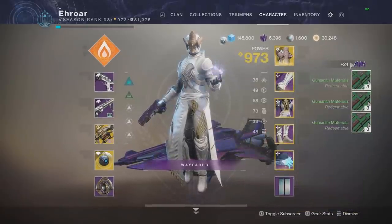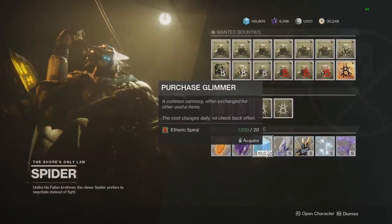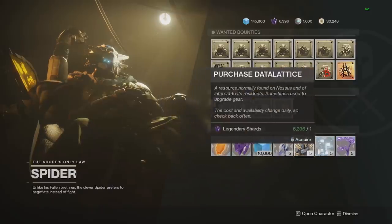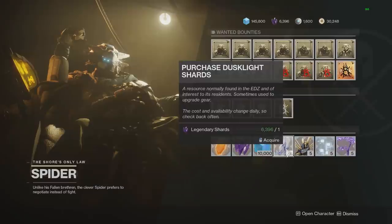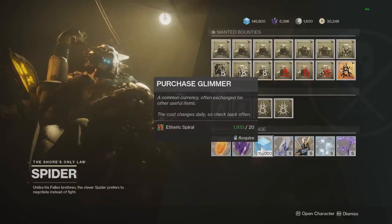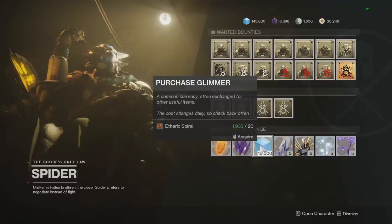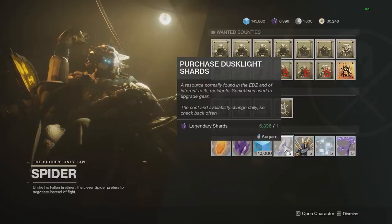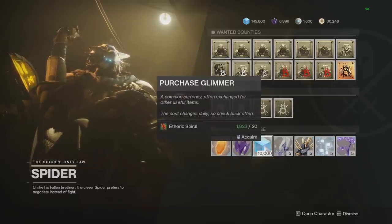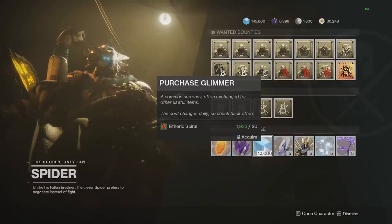Take the extra 14 legendary shards you have left over and go to Spider on Tangled Shore to do material conversions to get as much glimmer as you can. With that 14 shards, you can buy 70 of any material you want, then turn around and buy 35,000 glimmer — more than the 20,000 needed to buy one Light Fused Fractaline. Depending on Spider's inventory that day, there might even be an infinite conversion chain — for example, buying dusk light for shards, then buying glimmer for dusk light. On days like that, just do that infinite chain over and over. On other days, prep by buying materials with shards, then wait for a future day when he's selling glimmer for one of those materials, and farm your glimmer then.